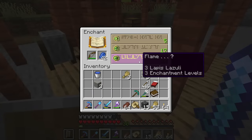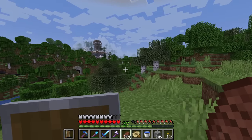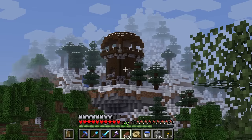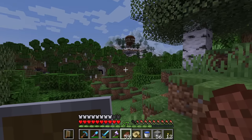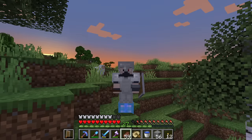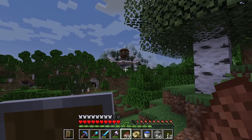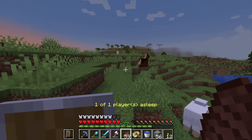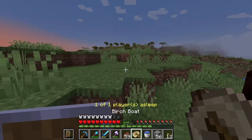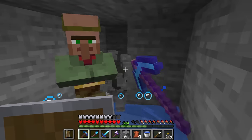No saddle — flame bow, that could be good. Look what we found everybody — a pillager outpost! That's our ticket out of exile. We just gotta kill one of the bannermen, trigger a raid, beat the raid, and we can go back to civilization. Except I don't have a home yet. The other thing we gotta do is protect the villagers — there's only two left in this village.